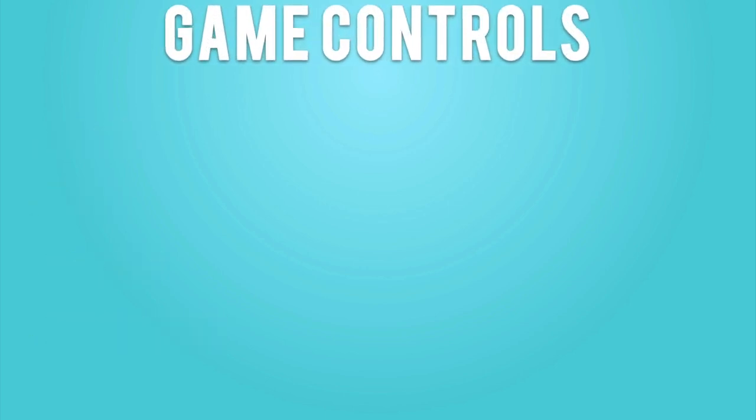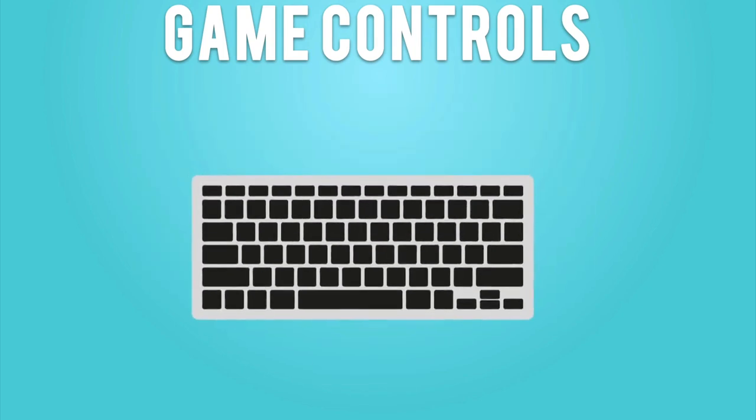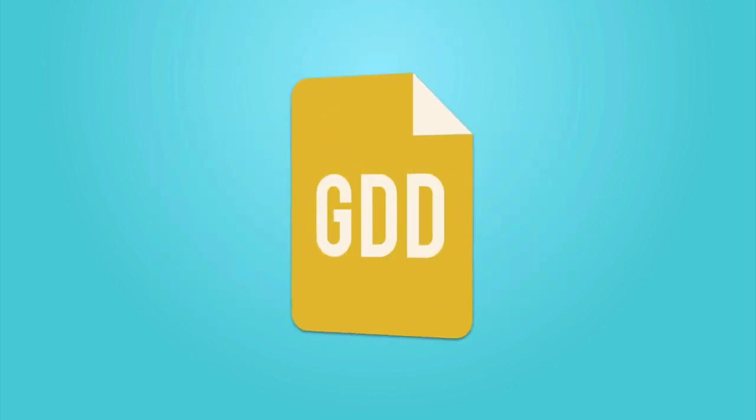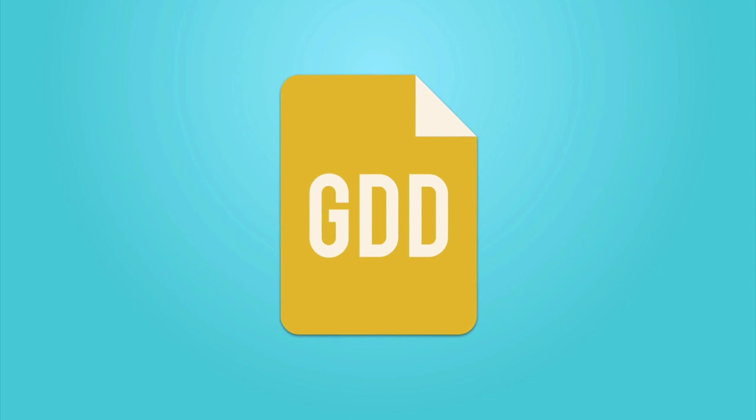For game controls, since the target platform is PC and Mac, we will use keyboard controls. The player will be moved using arrow keys and WASD keys. The player will shoot using defined keys, and we'll switch weapons using Q and E. We'll probably use I, J, K for shooting different weapons — we can figure that out while creating the game. Now that we've outlined the game design document, we can go to the next video and start creating our game.